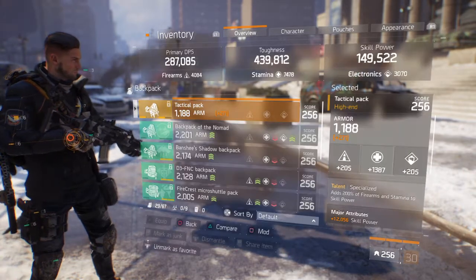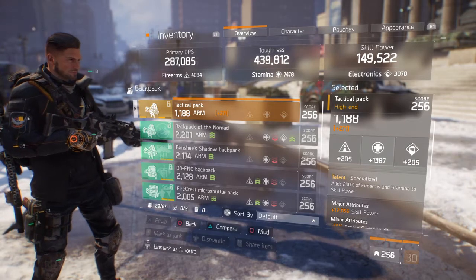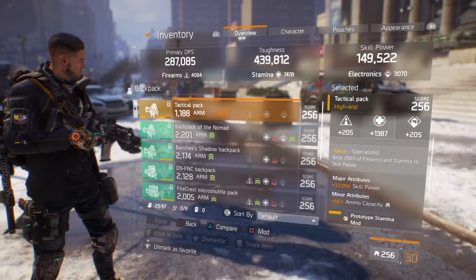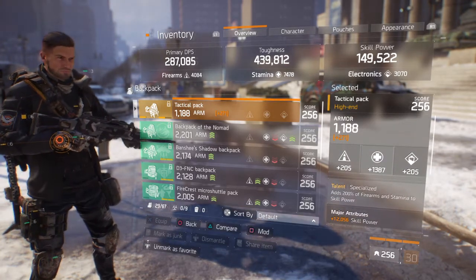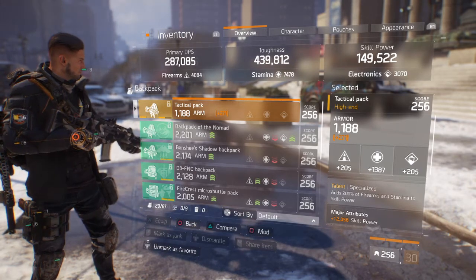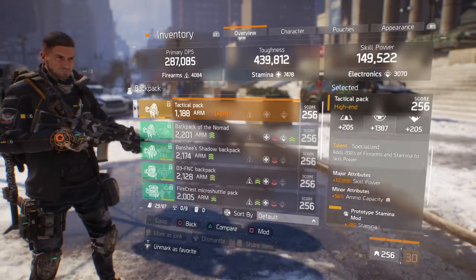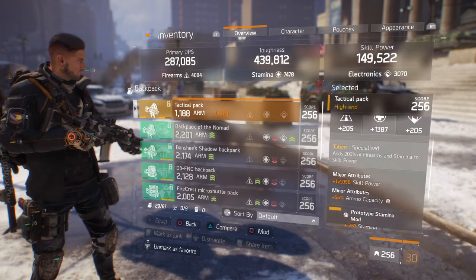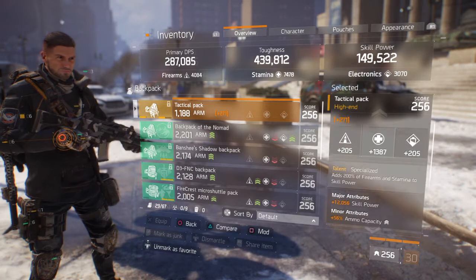I'm also running this backpack that has Specialised, which adds 200% of firearms and stamina to skill power. I'm trying to get a better one because right now it only has 1188 armour — I'm trying to get armour on this one. I had to take ammo capacity because I just don't like having low ammo, but other than that the backpack is good.